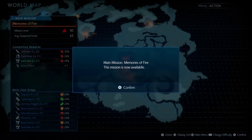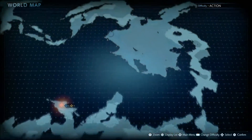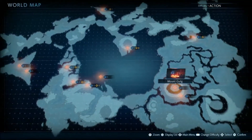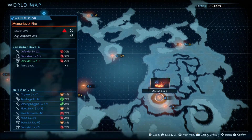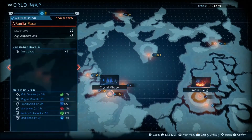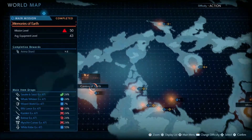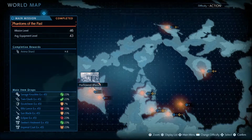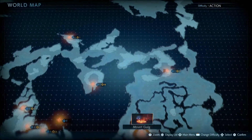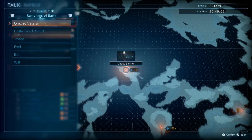New mission — Memories of Fire is now available. Mount Golg — is it Mount Golg? Yeah, it is Mount Golg. Want to check if there are any new missions available though. Any more side missions? It doesn't look like it. Can we talk to anybody? Anything new to talk about? Yep, we have Rumblings of Earth now.